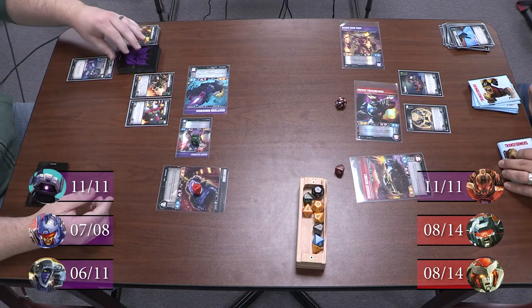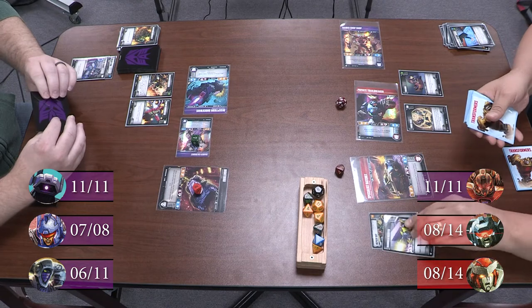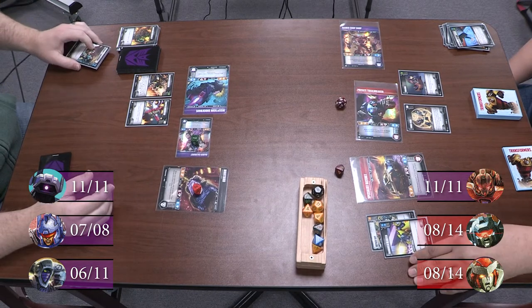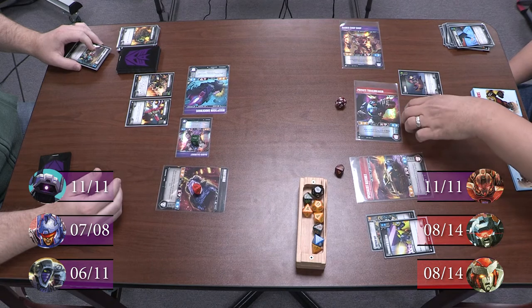And then I'll swing for nine into Trail Breaker. Nine into Trail Breaker. Two — and two of its peers. So nine. The Force Field goes off and he takes four.